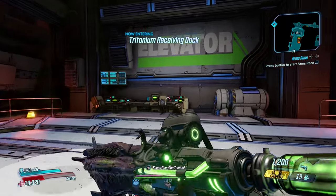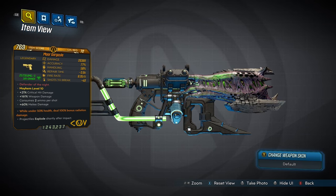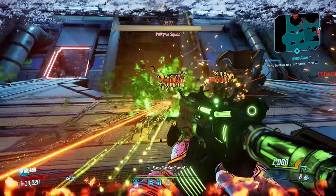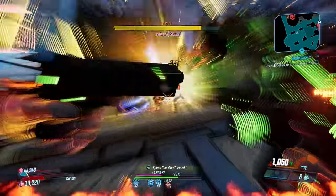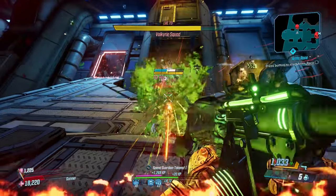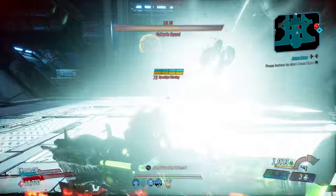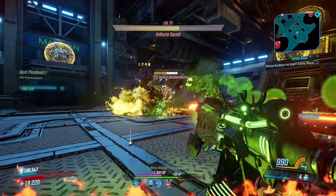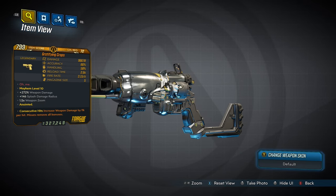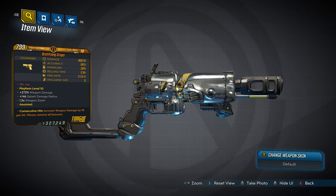Another pistol I like in this setup is the Gargoyle — a Bounty of Blood exclusive that drops from Diek and Goyle in Bloodsun Canyon. It's a powerful corrosive weapon that'll swamp enemies with green goo, coming in multiple variants, but we want the single-pellet one to make the most of the build. Since it's made by CoV you'll need to cool it off periodically, but that doesn't take away from its incredible damage. Another great pistol is the Krab's, which can come in any element and drops fastest from Jackpot in the VIP Tower as part of the Handsome Jackpot DLC.